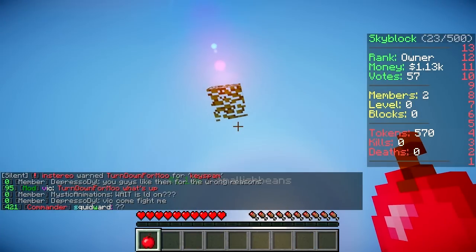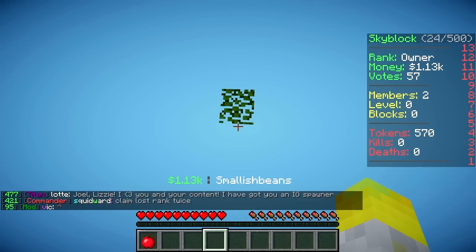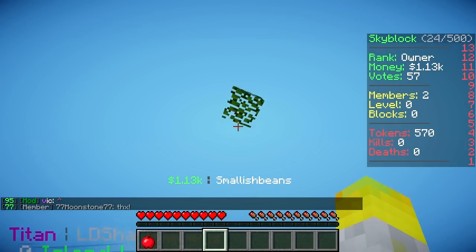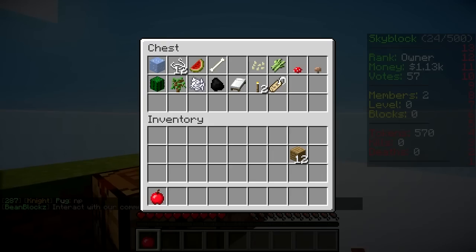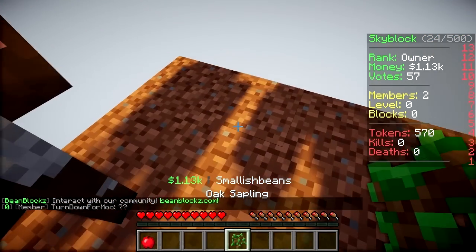Oh no, do you get one? No. Okay, well this last one better drop a sapling. Why is it not dropping anything, Lizzie? This is tilting me. He didn't drop one. Looks like we are screwed. Wait, there's one in the chest, Lizzie. We're fine, we're not screwed anymore. I've found a sapling.